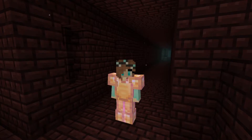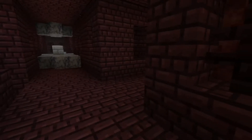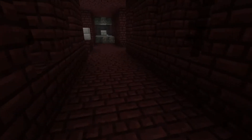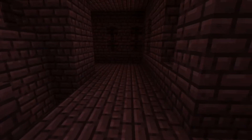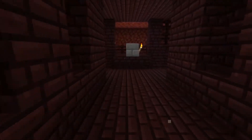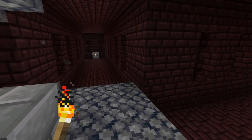It feels bizarrely empty in this Nether fortress. I started to wonder if it might be a bug, because it's so empty — I haven't seen any mobs in here at all. According to the website, it is a bug. Apparently, structures like Nether fortresses and ocean monuments aren't spawning the appropriate unique mobs like guardians and wither skeletons. That's a huge bug! By far the most game-breaking bug that I've personally encountered in Minecraft. Ever. Snapshot or no.